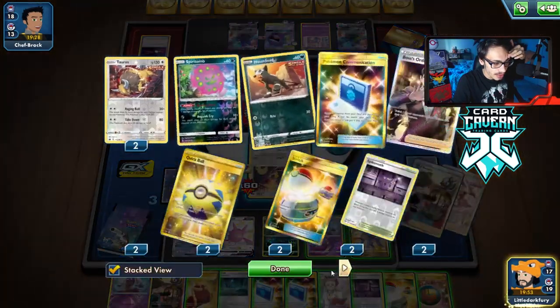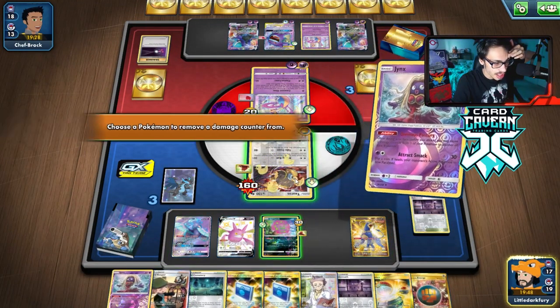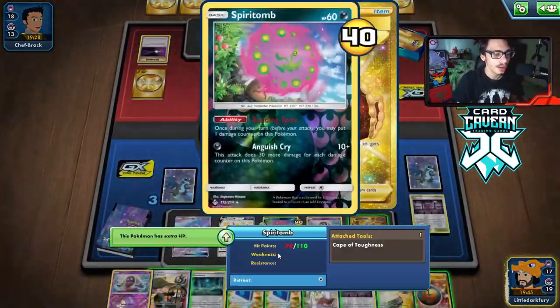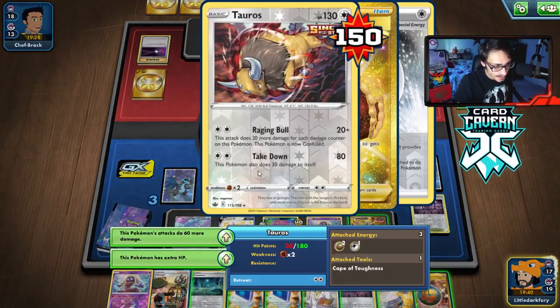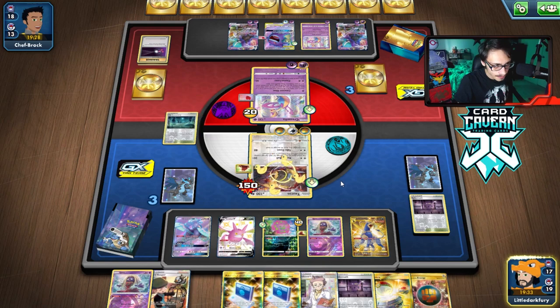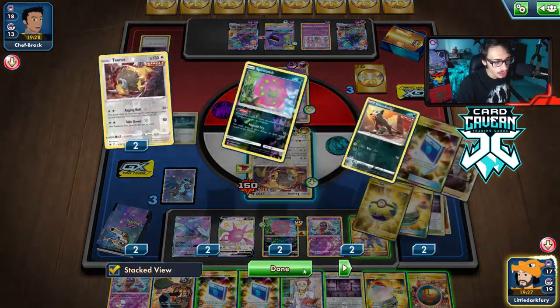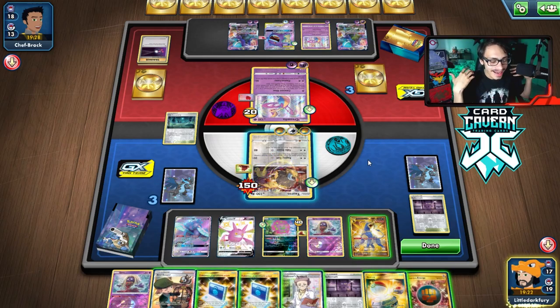We can't really do much with this hand though. We can Jinx a damage counter on Spiritomb. They definitely have a Boss in their hand — so they're either going to KO Tauros or Spiritomb. We're in a really good spot right now. That was a huge mess up on my opponent's end. We have to switch here, so I'm going to play Professor's Research and dump the hand to dig for a Boss KO on Shadow Rider next turn.